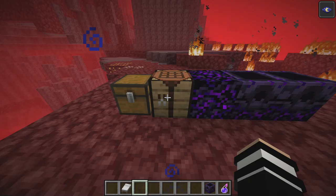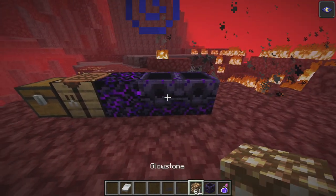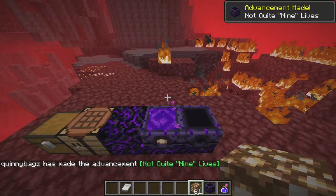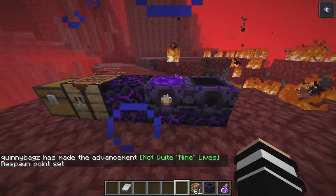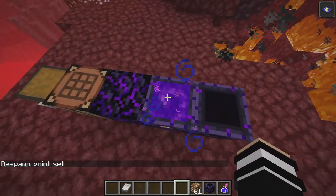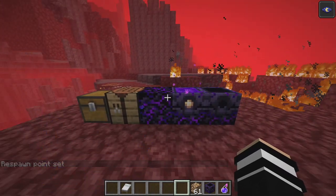How do you use this respawn anchor? We're going to go ahead and show you guys. You're going to grab your glowstone and power up the respawn anchor. Now the respawn anchor is ready to go. It doesn't work until you right-click on the block — and now respawn point is set. This is basically the same as a bed. As long as it's swirling and it says respawn is set, you're good.